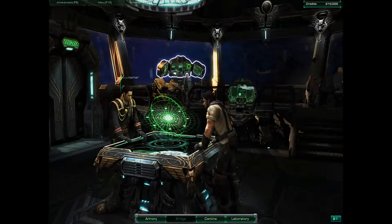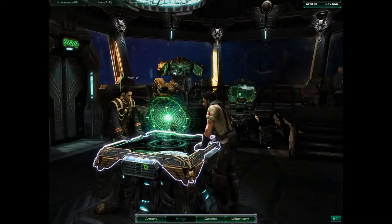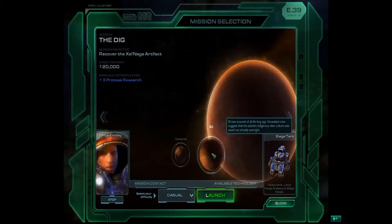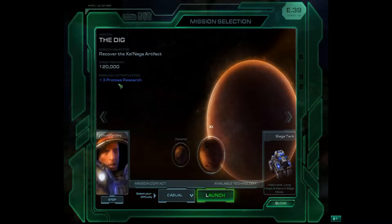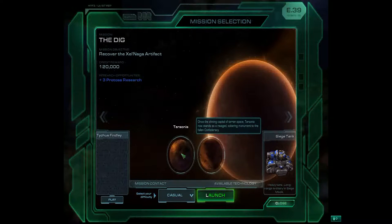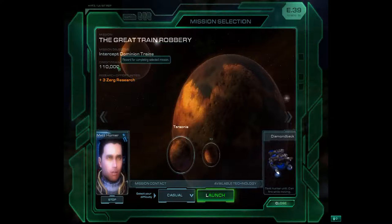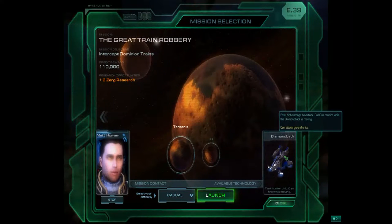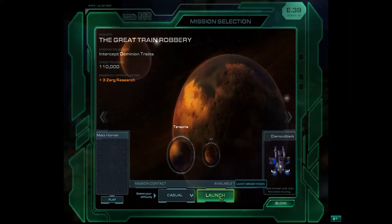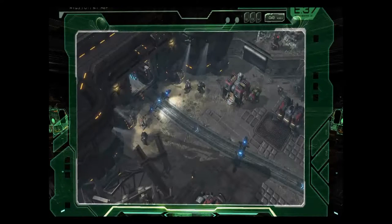Now we're going to visit the bridge and take a look at the two missions available to us. We're doing these missions on a casual basis for training purposes. The first mission is the Dig — it's a great mission that gives us a great piece of equipment, a siege tank, but you can't get the tank until you do the Dig. Then we've got the Great Train Robbery, which gives us the Diamondback, an interesting piece of equipment. We're going to do the Great Train Robbery. If I had my options, I'd hold it off until we had the tanks available, especially for the hard and brutal levels, but right now we're going to do this mission first.